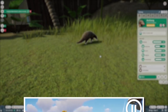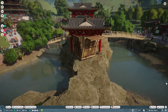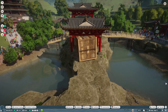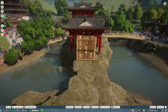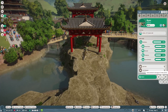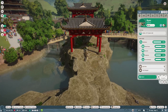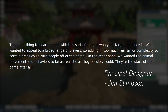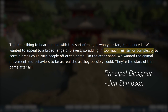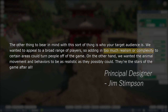Of course, Planet Zoo also had to make sacrifices. In real life, placing animals is not as easy as clicking a few buttons. Developers note how delivering food and cleaning exhibits is simplified out of interest of balancing time constraints with the in-game time clock. To nail this point: the reason for these simplifications is, quote, 'to appeal to a broad range of players, so adding in too much realism or complexity in certain areas could turn people off. On the other hand, we wanted the animal movement and behaviors to be as realistic as they possibly could.'